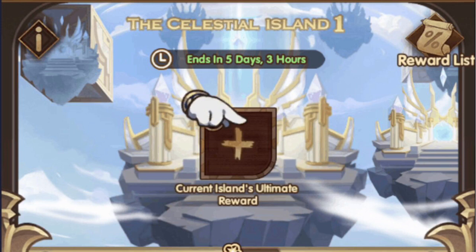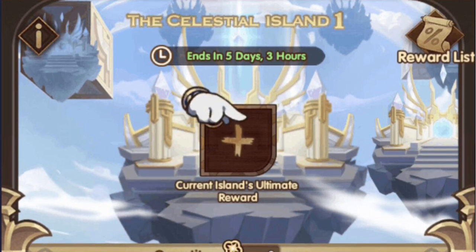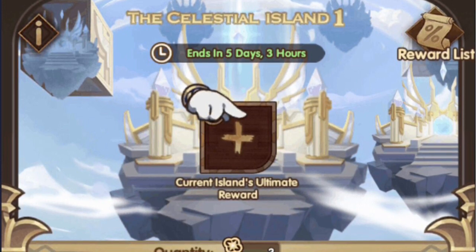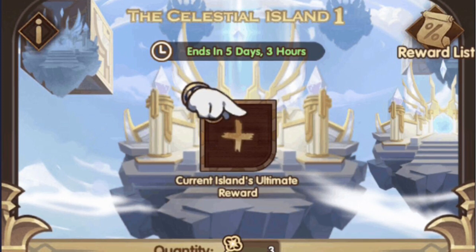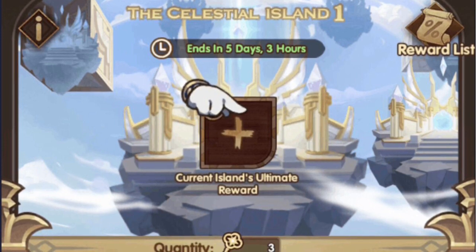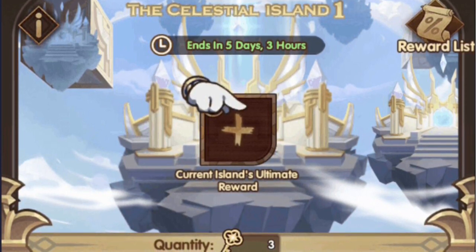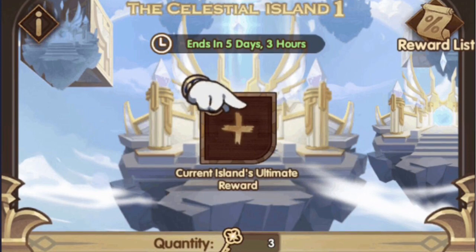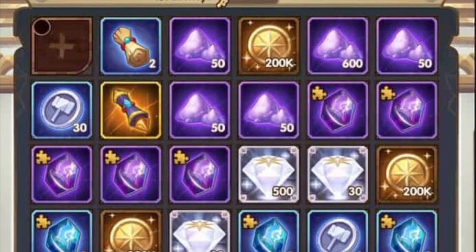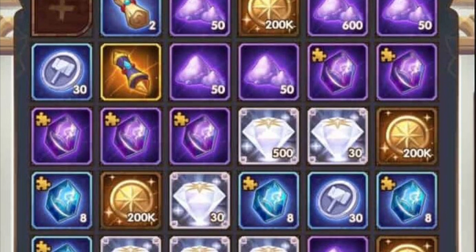Let's take a look at the new event, the Celestial Isles, coming pretty soon. The main feature is to reveal squares and hidden treasure behind each square on the island. You're going to accumulate keys through your daily quests. The current island's ultimate reward lets you choose a hero to place, and once you complete the island you can start a new one. Here's the loot from the first island — scrolls, faction scrolls, hero essence, a whole lot of everything.